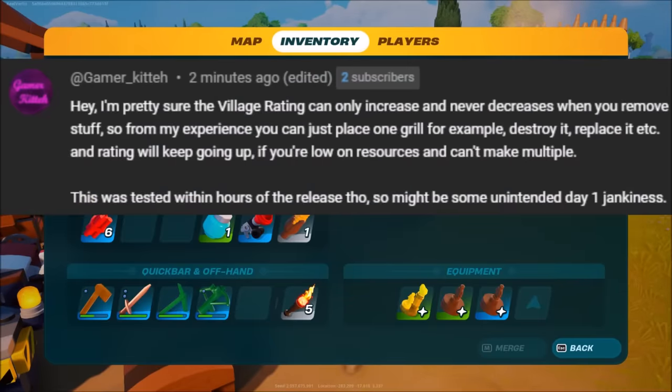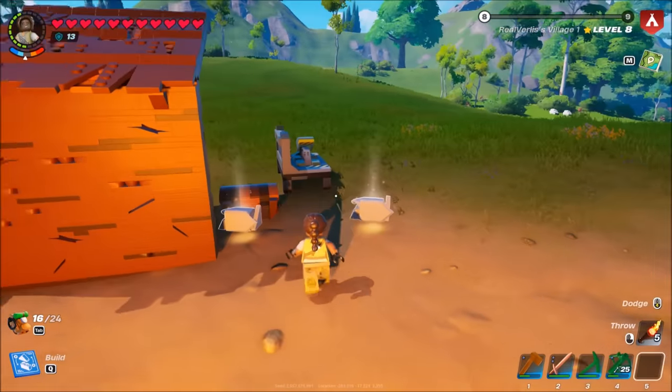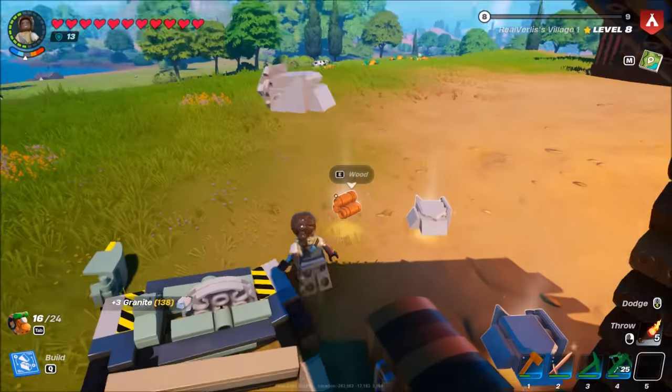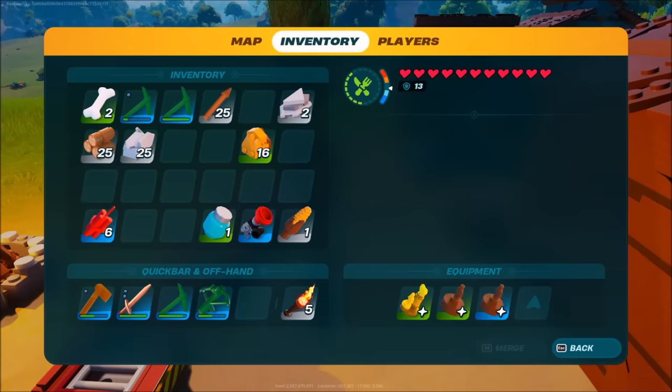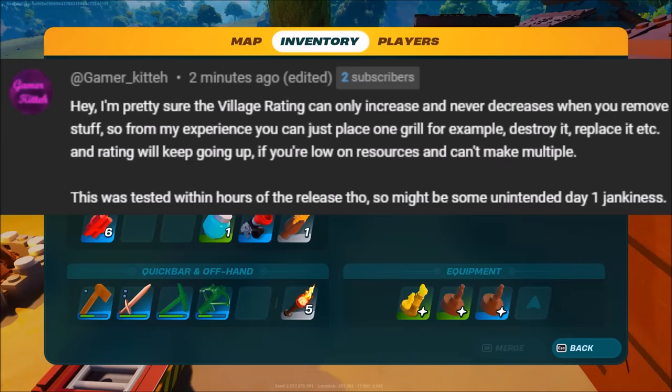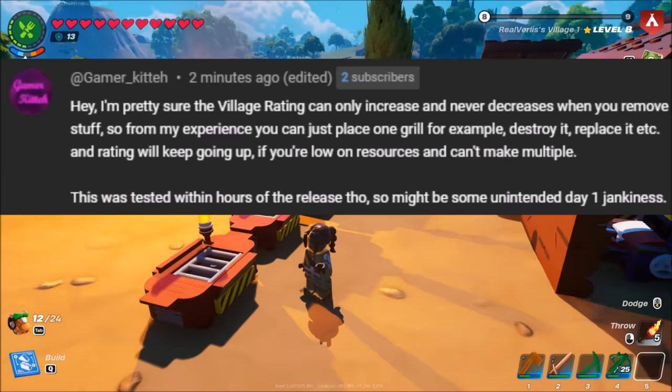I saw this comment on the last video, which is why it's great if you guys leave a comment — liking and sharing helps the algorithm, but pretty much all of my views are from search. Either way, your tips and tricks help everyone else. I'm pretty sure village rating can only increase and never decrease when you remove stuff. So you can just place one grill, destroy it, replace it, and it will keep going up. Durability still goes down and you can see red arrows going down as you break things — durability also seems to affect the village, but it won't go below the level. That doesn't seem to work anymore — tested within hours of release, might be some unintended day-one jankiness.